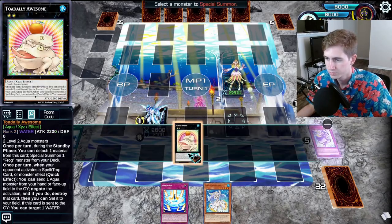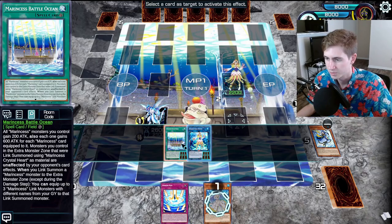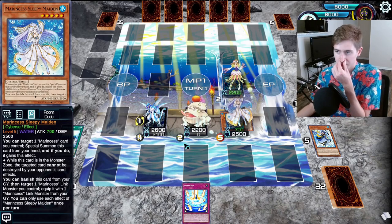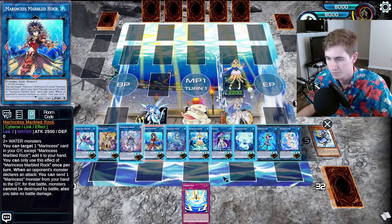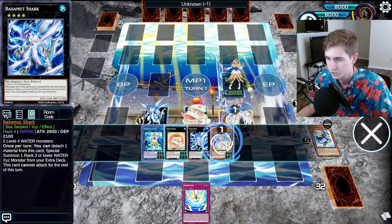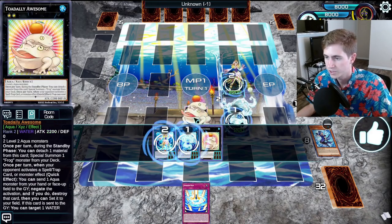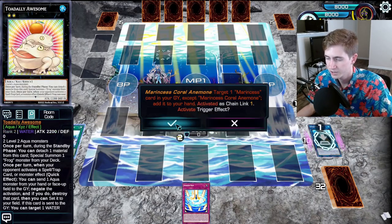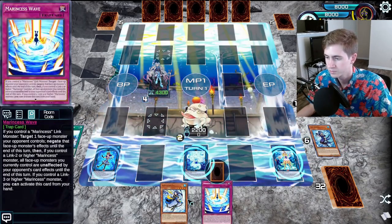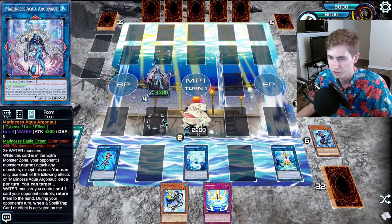This deck does lose to Nibiru — we're well past five summons at this point, but anything helps. Then we can summon out the Sleepy Maiden. Again we're at the same position where we can either make the Triangle or the big unaffected Argonaut. This time I'll go for the Argonaut just to mix things up, since we already have a Wave. We use the Coral to add back the Blue Tang for follow-up next turn, and equip our three equips. Now we have the Argonaut, the Toad, and the Wave. The Argonaut is unaffected by your opponent's card effects while we control the Battle Ocean, because it was summoned with the Crystal Heart.